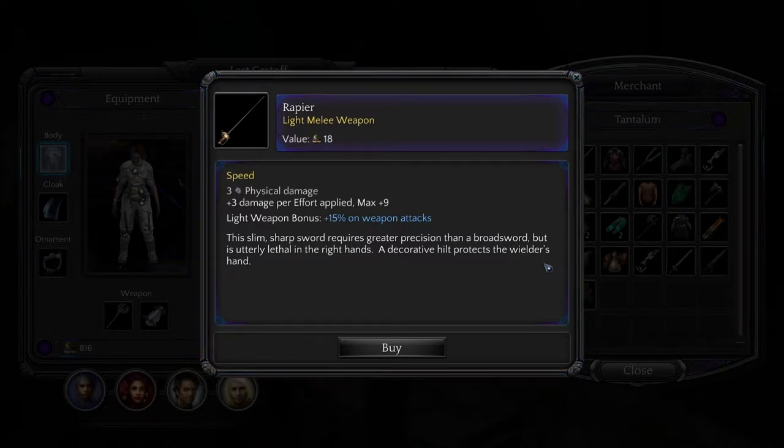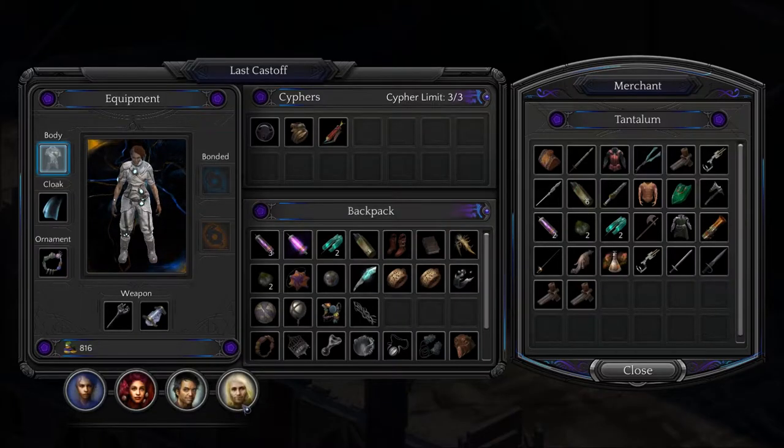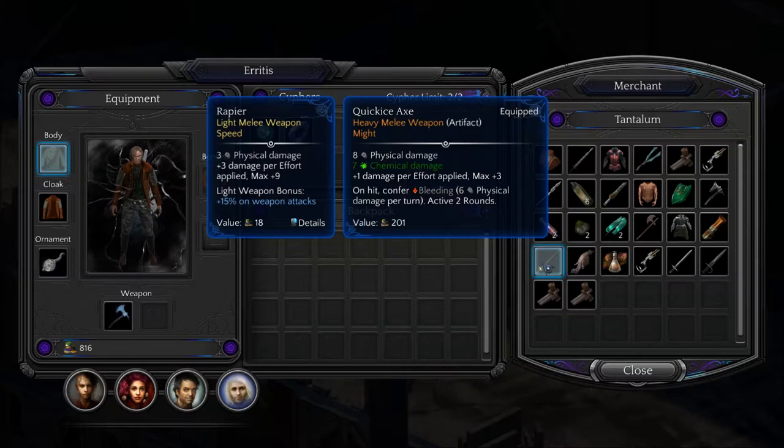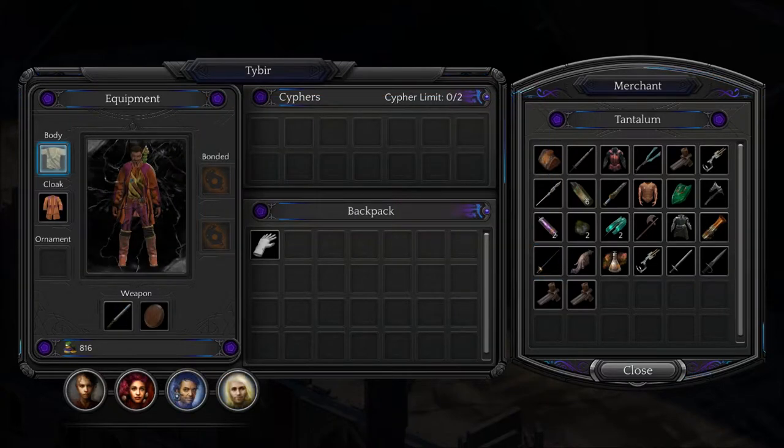A rapier. This slim, sharp sword requires greater precision than a broadsword, but is utterly lethal in the right hands. A decorative hilt protects the wielder's hand. Yeah, it's nowhere near as good.